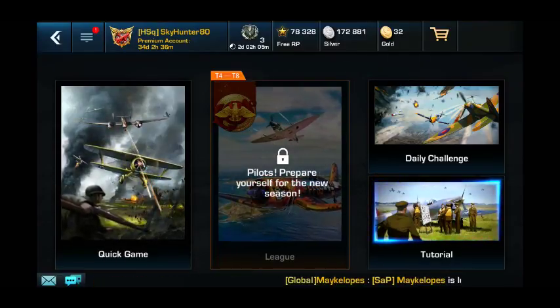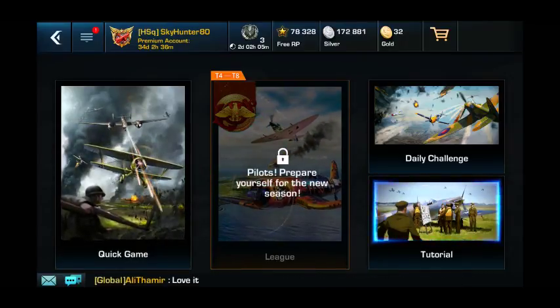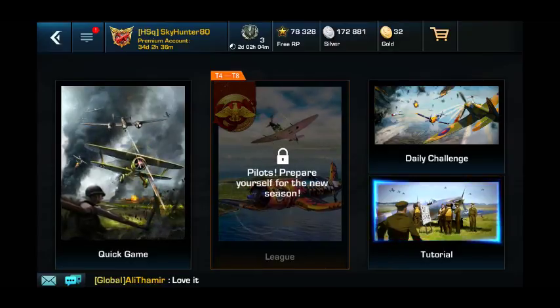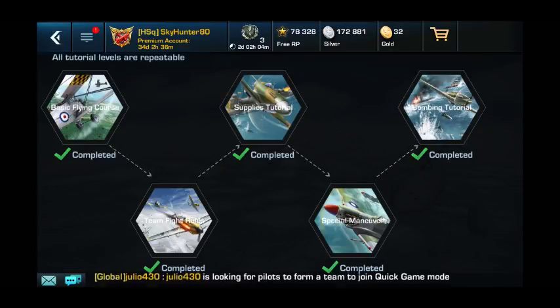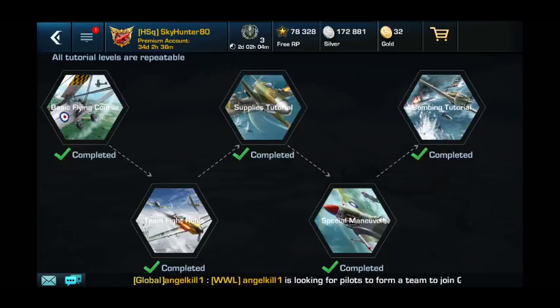Hey, what's up hunter squad? I'm gonna show you here the battle lobby for War Wings. If you have not done it yet, check out the tutorials. You can get silver just for completing the tutorial missions, so even if you already think you know how to play, just go in here and do them. You can get free silver. It's super easy, it takes just a couple of minutes to pound all those out.